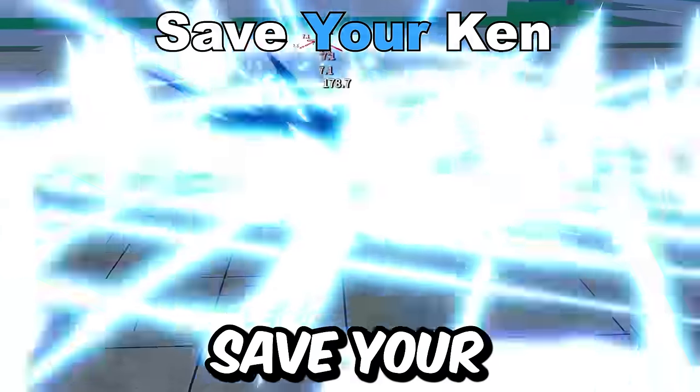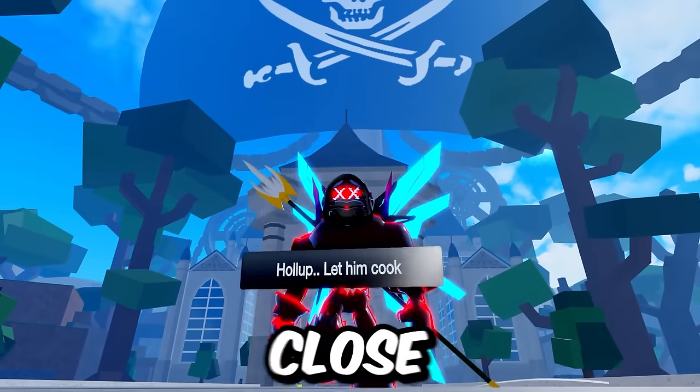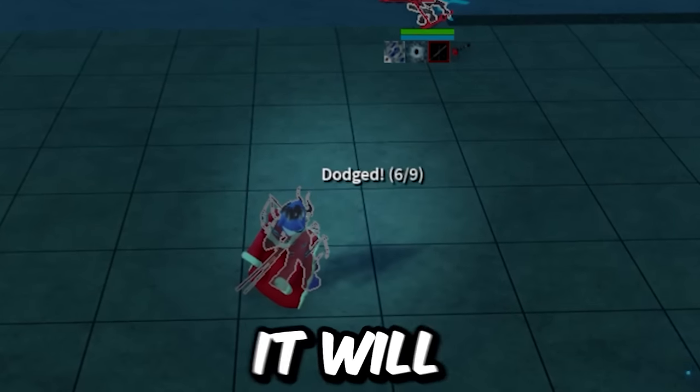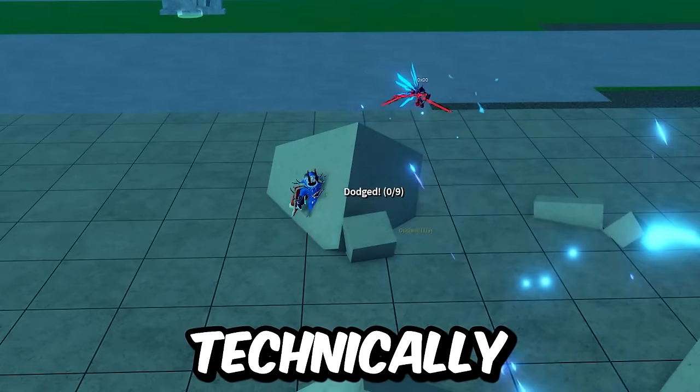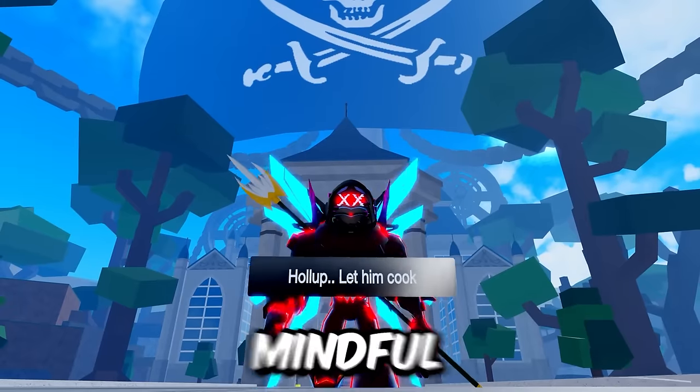Technically, if they're close and your instinct is on, you can Ken trick this, but it will drain up to 6 dodges, and as soon as you let go of the Ken trick early, you still take damage and get moved. Just be mindful of that.